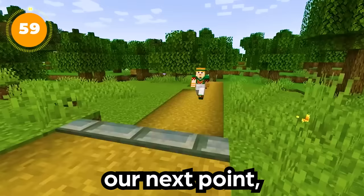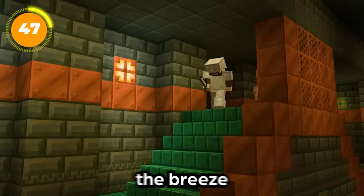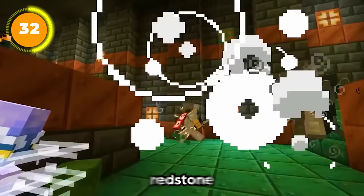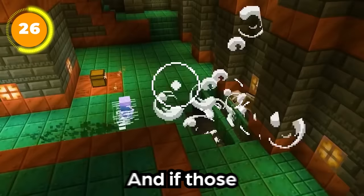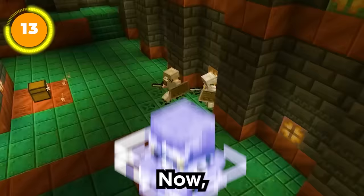The new Minecraft mob announced is called the breeze. Despite the name not sounding dangerous, it's a serious threat. The breeze shoots wind charges at you, which weirdly enough don't directly damage you on their own — but when the wind charge interacts with redstone blocks, it changes their state. If it shoots trapdoors, those trapdoors open up, potentially trapping whoever is standing nearby. When fighting the breeze you need to pay attention to your environment, because there are tons of trapdoors inside the trial chambers.